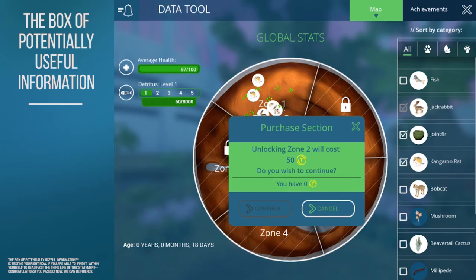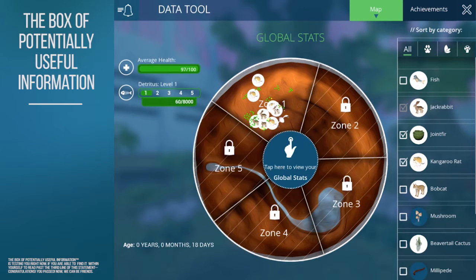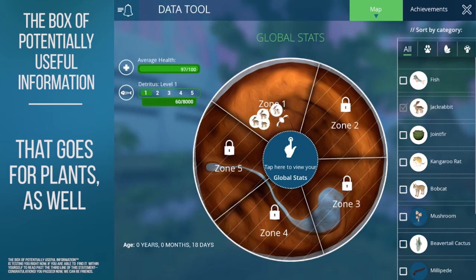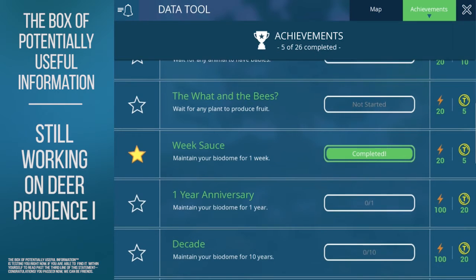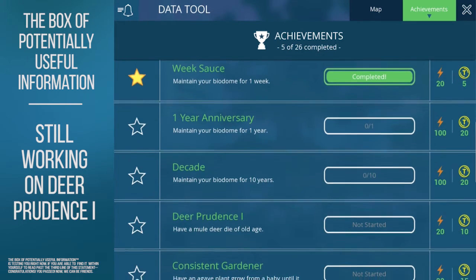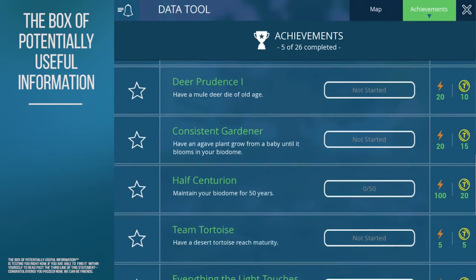It allows you to react appropriately should you find one animal suffering due to the inclusion of another. You can also take a look at what achievements are available, or which ones you have completed. Remember, each achievement is worth some impact points and Tidal Coins. It's up to you to decide which ones you want to complete.